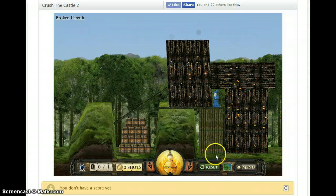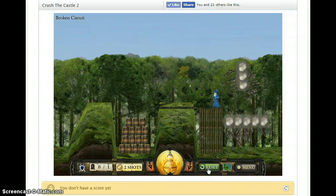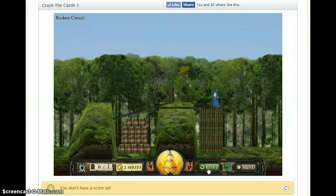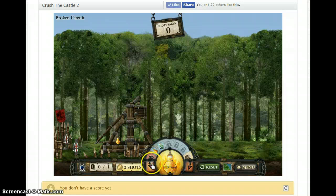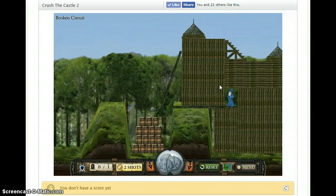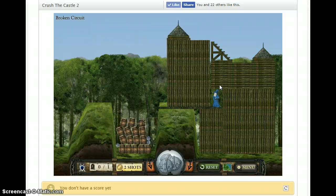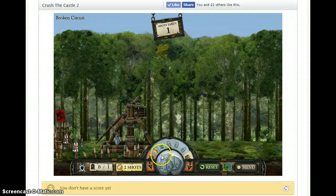Looks like this wizard is just going to stand there. Now, if you mess up, you can always click the reset button down here, and it restores the castle as is. That way, in the event you mess up, you can try again. This time, I'm going to use some of the stone rocks I told you about, and I'm going to try the fire attack again to see if I can do better.